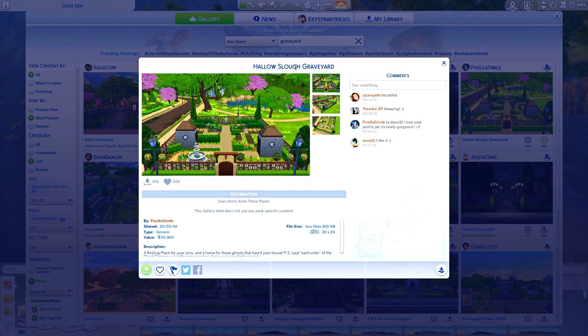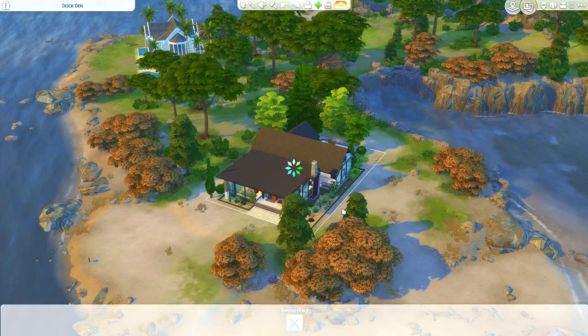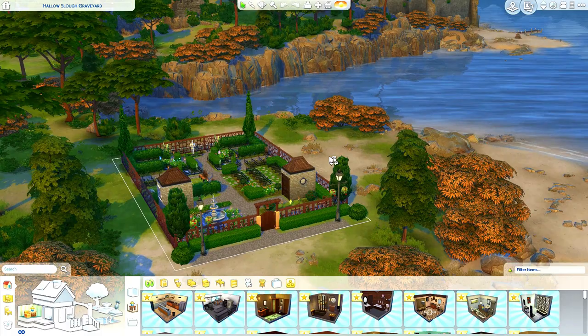I am going to be placing this creation that I found in the gallery, created by Pixella Simile — it is the Hollow Slow Graveyard. This was adorable; it looks like it's going to be really fun to use. It is a 30 by 20 lot and we are going to be placing it furnished.